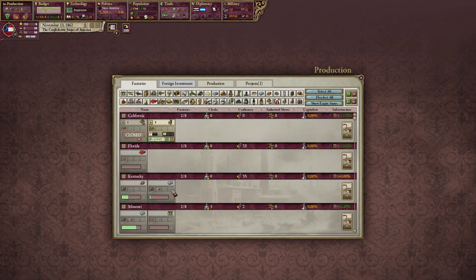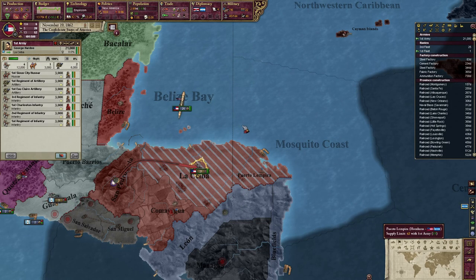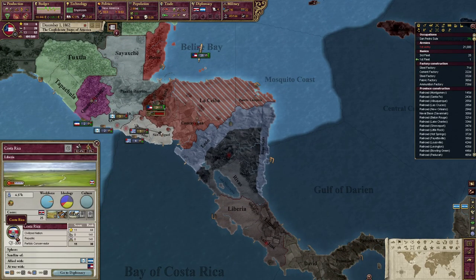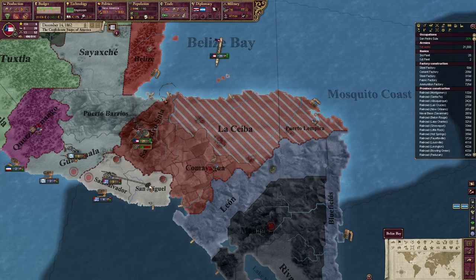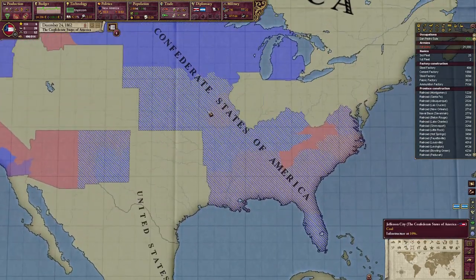Keep building, building, building. We just had a civil war, man — why would we allow you over here? We can send our guys down to Costa Rica as well, because then we can get some reparations. We want reparations — how dare you try to fight us. Infrastructure, please. Thank you.